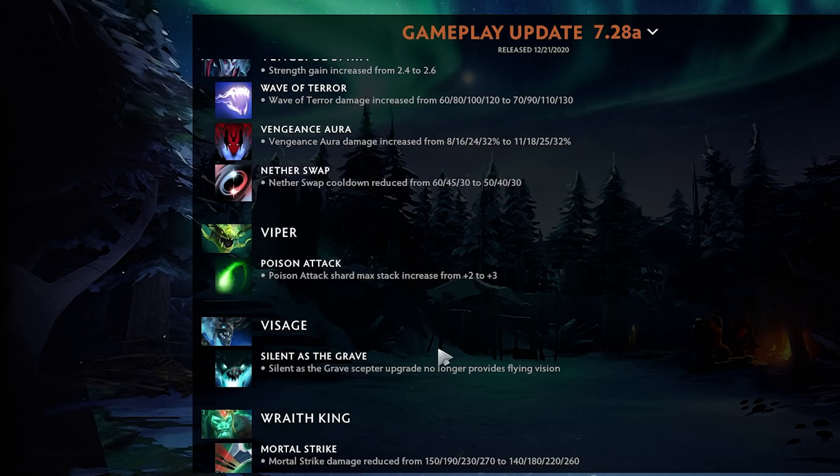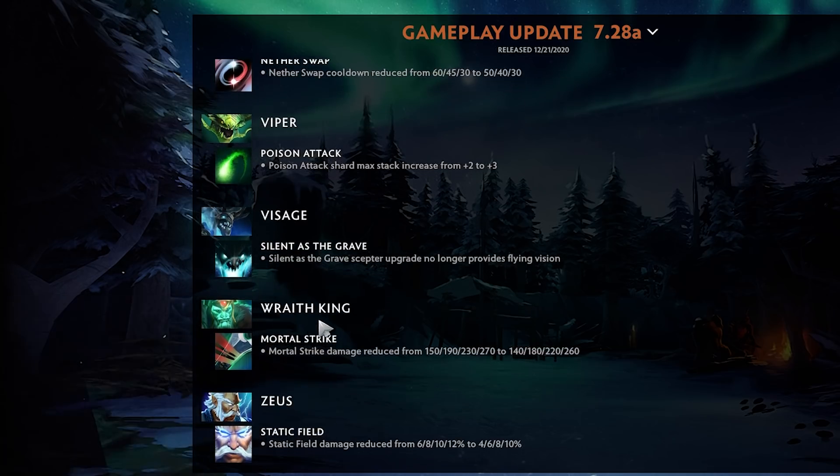Viper — Poison Attack shard max stack increase from plus 2 to plus 3. The amount of damage if you get 8 stacks of poison on someone is huge. If you can build this around attack speed — like the Dragon Lance Gleipnir build — that can be viable. Buy Dragon Lane treads, some stats, Wand, then Gleipnir and a BKB. Weaver — As the Grave no longer provides flying vision, that's a big nerf.